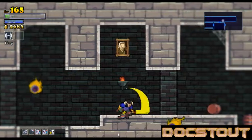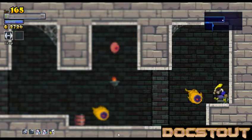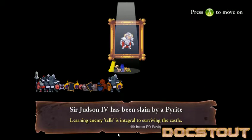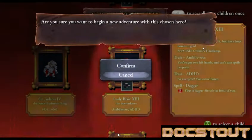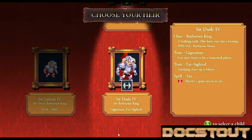2684. I'm gonna get to one more treasure chest before I bite it on this life. Or not. Sir Judson IV — poor Sir Judson, slain by a Pyrite. Looks like I got enough coins for some sort of upgrade for the next life. We're gonna re-roll characters. Gigantism and Farsighted — yeah, that's who I want to start my next game with.